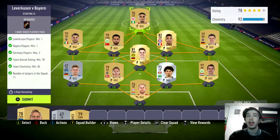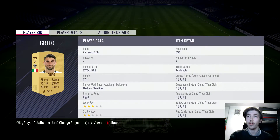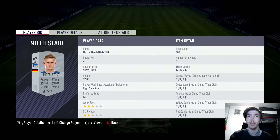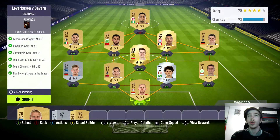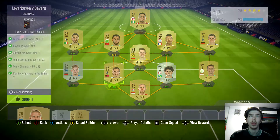I've got a centre back in there because I couldn't be bothered buying a striker, but you can just put anyone there who's from the Bundesliga. Players cost 450, 550, 450, 450 for most of them, with one at 2,000 coins, one at 900, one at 300, and others around 550 to 750 each. I only had 4 Germans so I just put cheap centre backs in there.